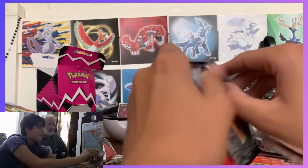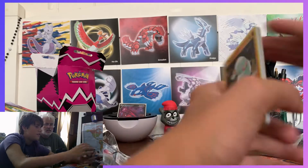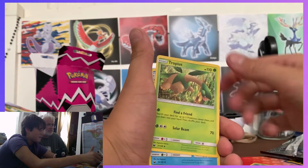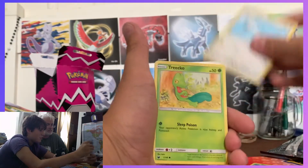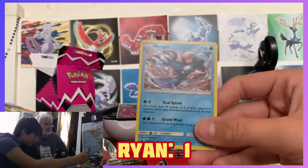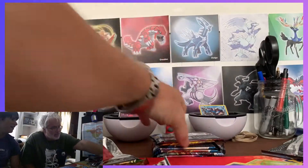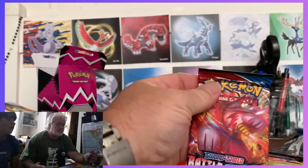Celestial Storm — you sure you want to open that? This is a very rare set, how did we even get this? There's a Rayquaza on the pack art. Come on baby — opening: Wingull, Goat, Vaporeon, Sneasel, Surskit, Hollow Kyogre — not bad, one point. That's worth one point.